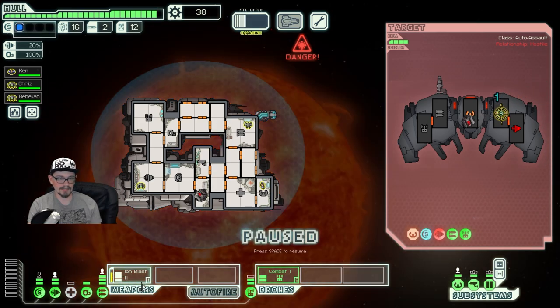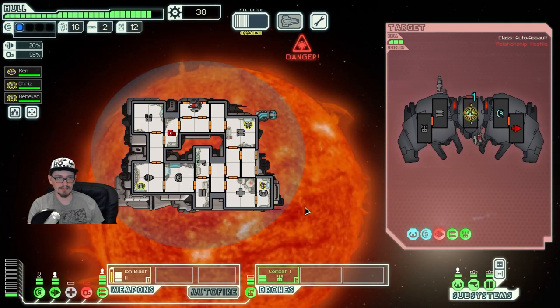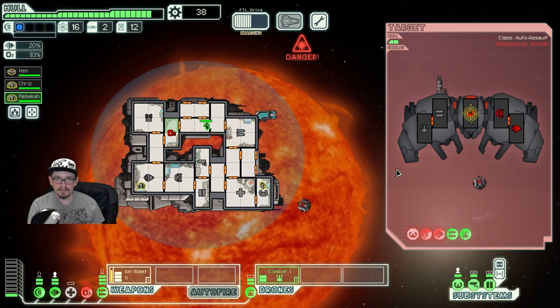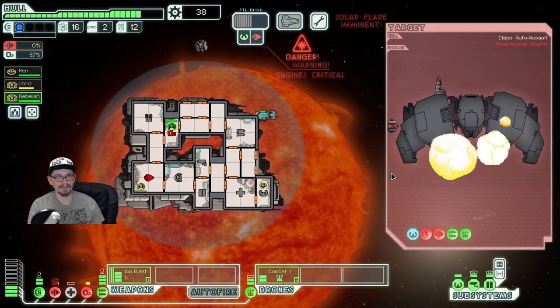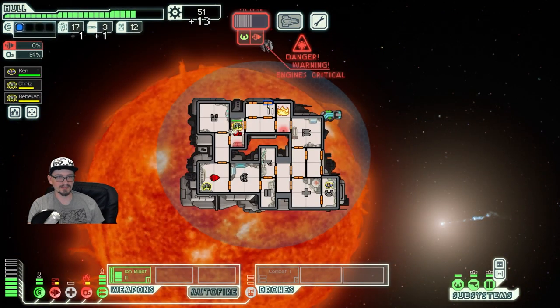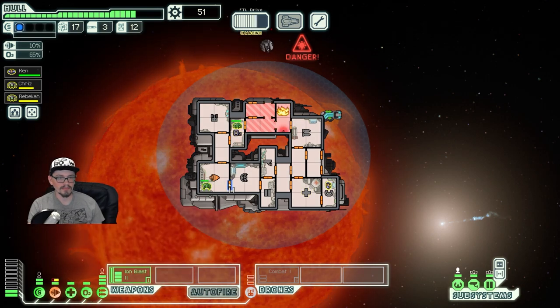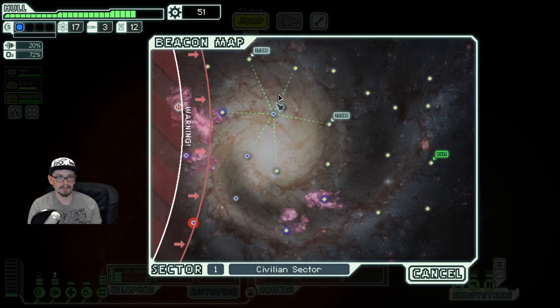Now we're talking. Enemy has no dodge. Of course we have taken out none of their offense, which is a little annoying. Now we have no dodge either. Solar flare didn't hit anything important — we can just vent that out. Turn on healing for a moment, and then we jump.